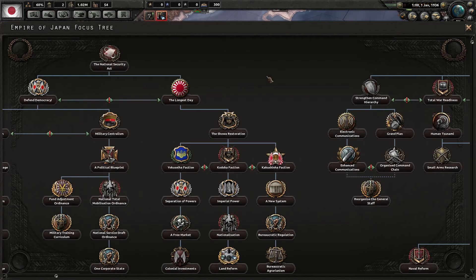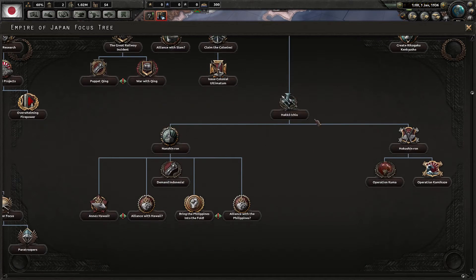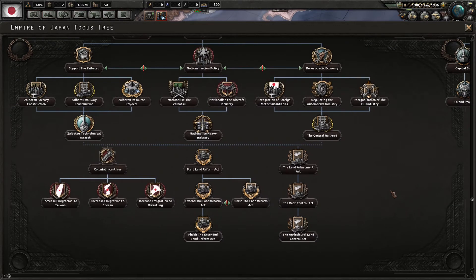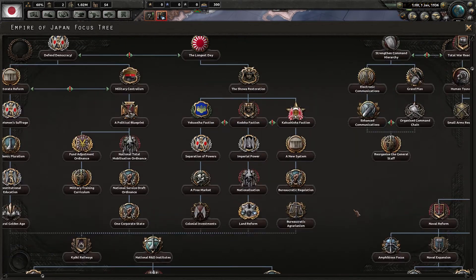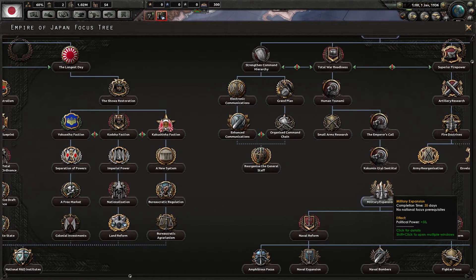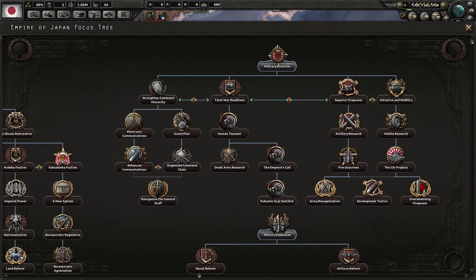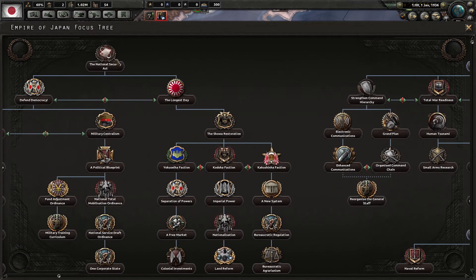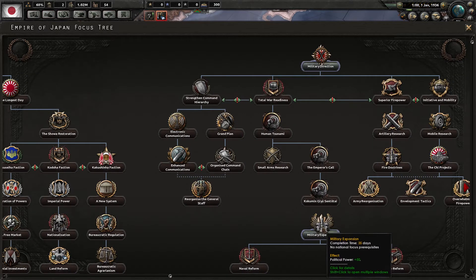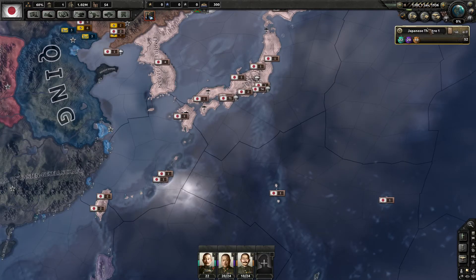The focus tree is different — looking at this monstrosity, I was honestly overwhelmed. So if I don't go the direction you like, my apologies. I'm going to go Military Expansion because it'll give me 50 political power. I'm also limited by date — I can't do the National Security Act before June. Let's go ahead and do Military Expansion and start at slow speed.